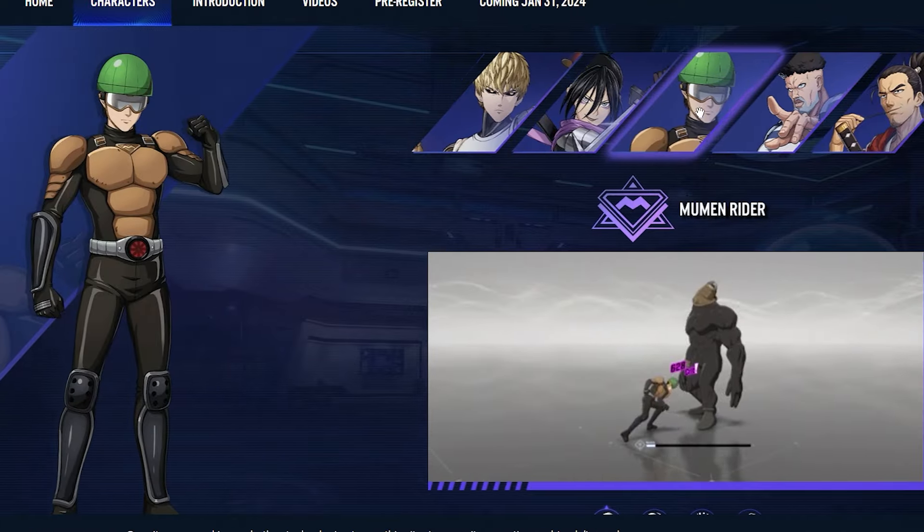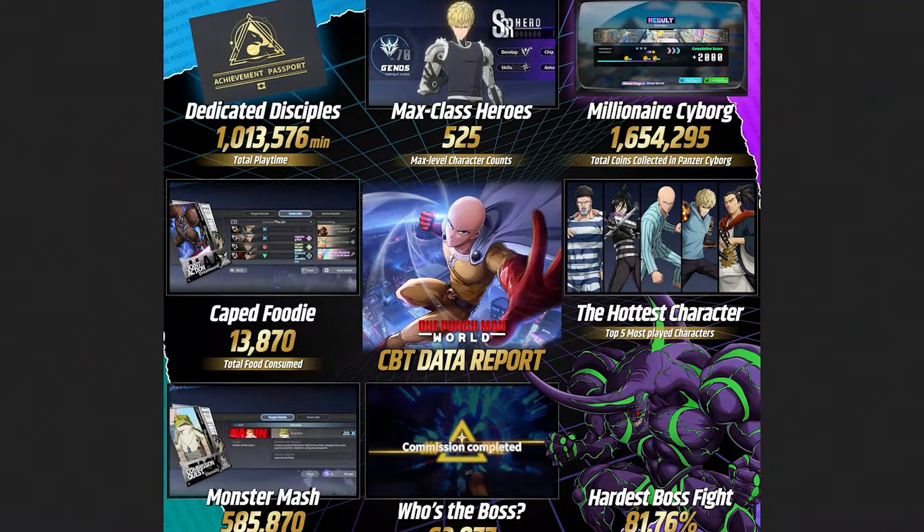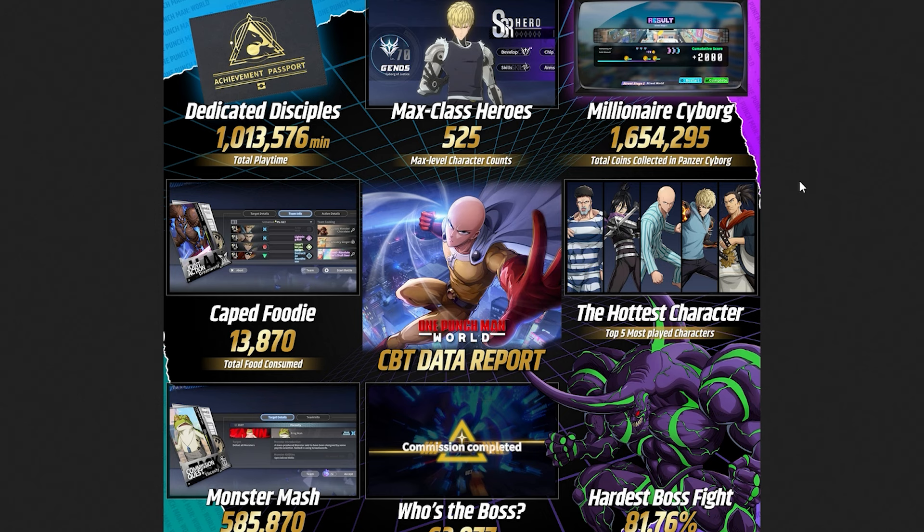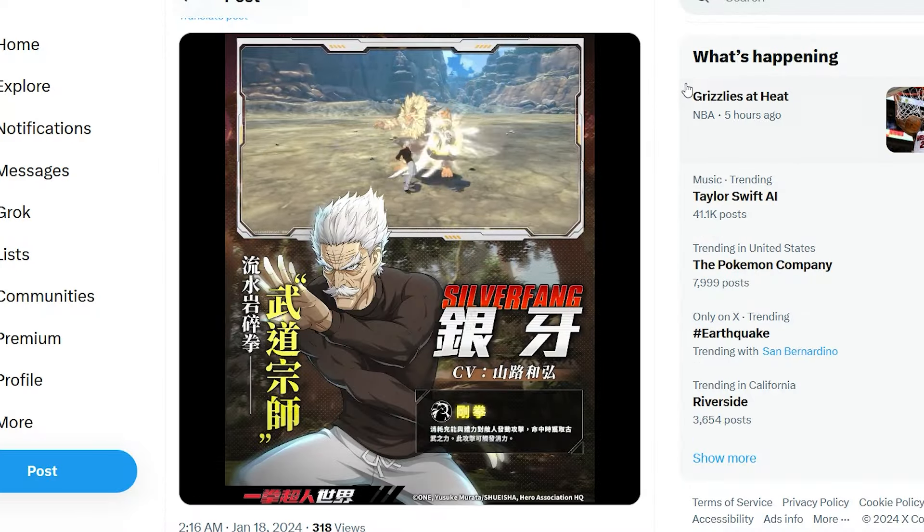Quick run-through of what was at launch — but there are more. We have two versions of Speed of Sound Sonic: the prison version and the regular version. We also have a second Genos variant — a different look, possibly from later in season one or season two. He looks a bit different from the standard version since it's a different variant. There's also Bang, who was in the beta as a character you can obtain.